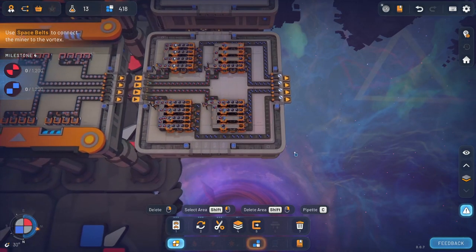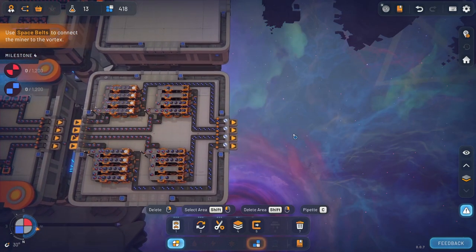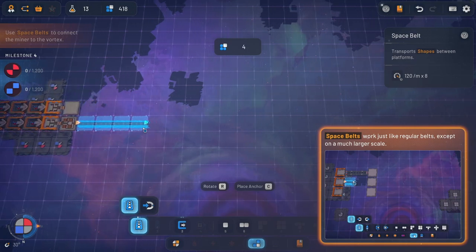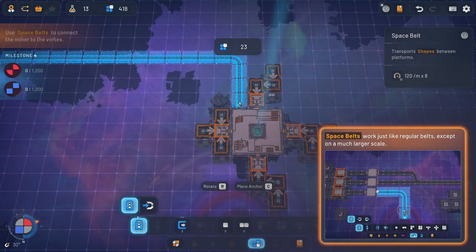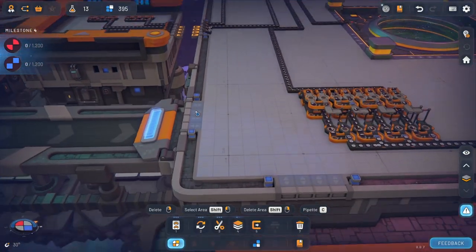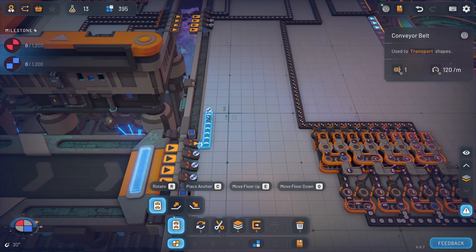That looks like it's not going to be a full belt, but I'm okay with that. All right, so now we got to bring these back home. And we use these conveyor belts here, and we got to bring these in here — something like that I think would make sense. Yeah, all right. So now we got these four belts coming in, and I think instead of having four belts go from here, we will just do something like — I can do that.